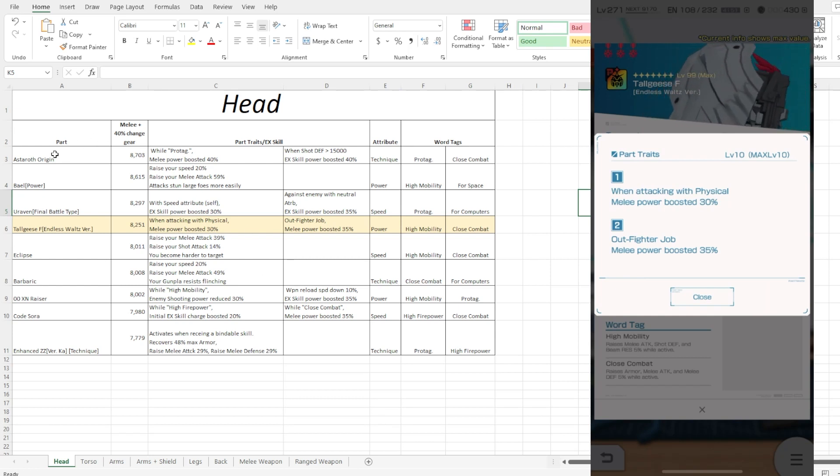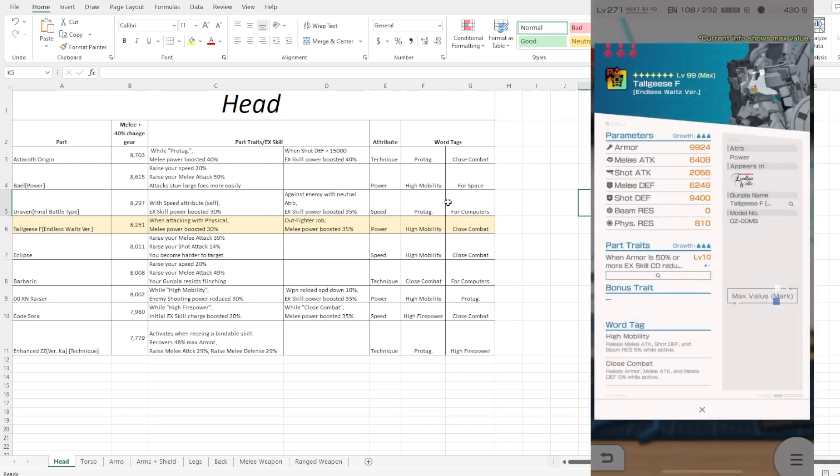Why not go for something juicier, like the Ash Month Origin? That came out roughly two weeks ago and is probably one of the better double 40% rate options you might want to target. You can wait until they drop an ultra banner to potentially pick it up. That one's currently holding standard place, and having a pro tag makes it a lot more valuable — because having pro tag alongside high mobility and close combat is fairly important.